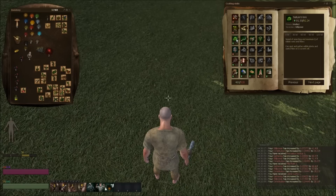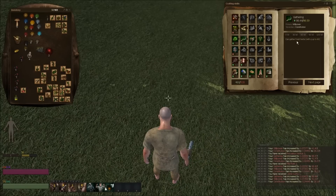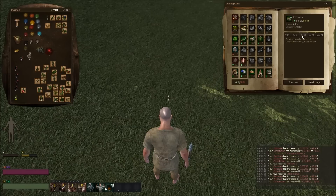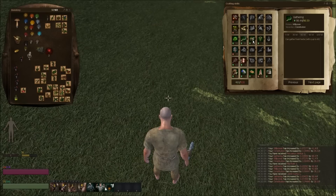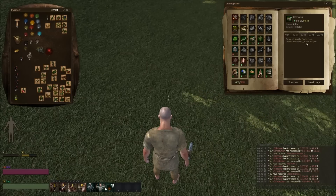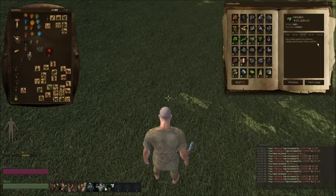A couple of skills you need: Nature's Lore, you need Gathering, and you need Herbalism up to 60. So Nature's Lore and Gathering, you need at least 60 — the higher the better obviously. Nature's Lore at least 60, because then you can create nafta and flux, and that's the big one.